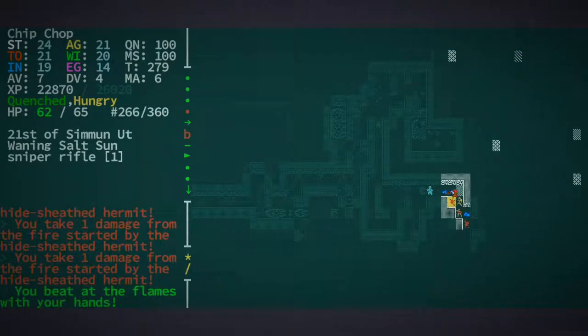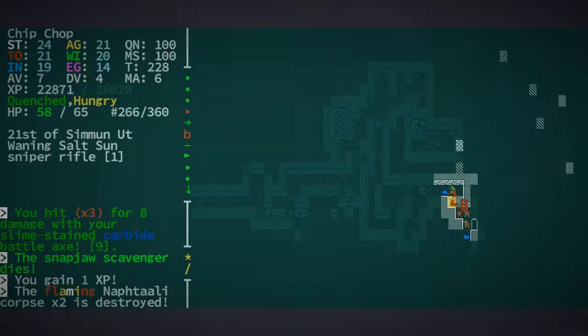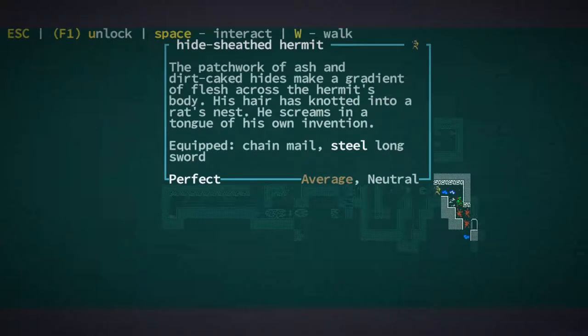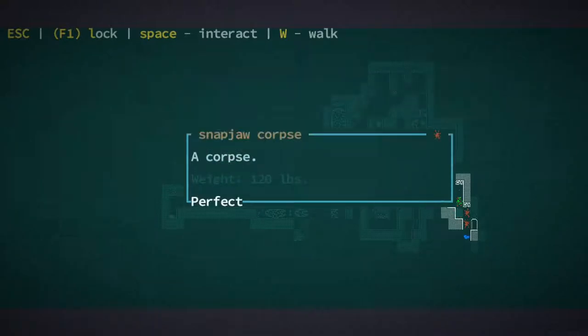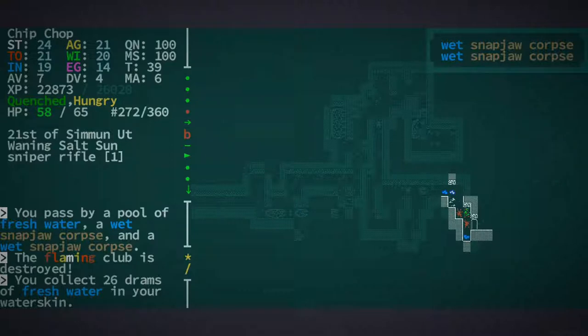Can I get the fire off of me? Yes I can. Can I attack these guys and get away from the fire? Yeah, okay — it looks like we didn't burn up from that. God, that guy could have killed me there. There's a flaming club there. I think I'm going to get away from the fire.